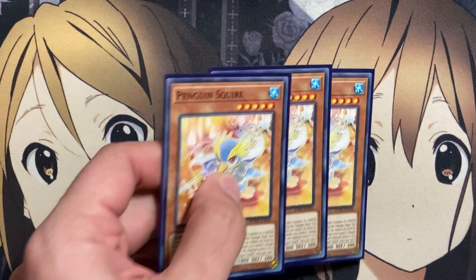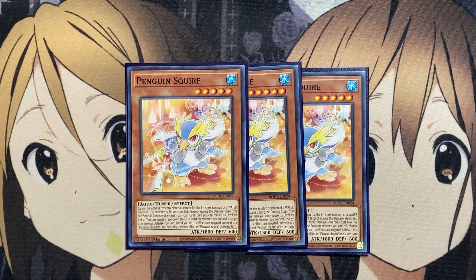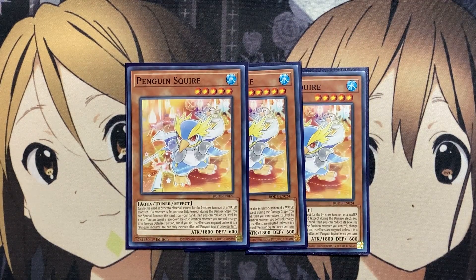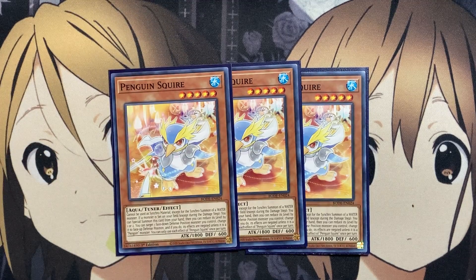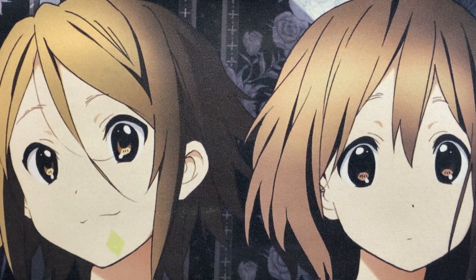Our next go-to Penguin is Penguin Squire, one of the cards you can see on the card art for Penguin Brave. It cannot be used as Synchro material except for the Synchro Summon of a Water Monster. If one monster is set on the field, except during the damage step, you can special summon this card from your hand, then reduce its level by one or two. You can target one face-down defense position monster you control, change it to face-up defense position, and its effects are negated unless it's a Penguin monster. This gives you easy setup for your other Penguin cards, whether to flip up Puny Penguin or return cards using Penguin Soldier. Depending on the level of the Penguin monster, you can reduce Penguin Squire's level to synchro summon Penguin Brave right then and there.